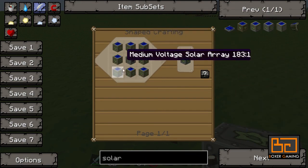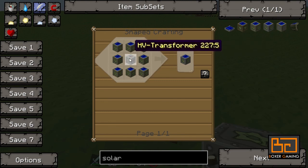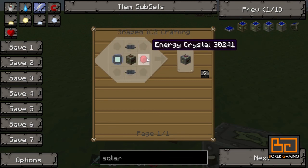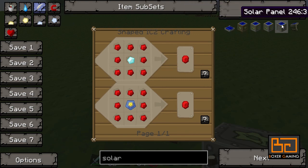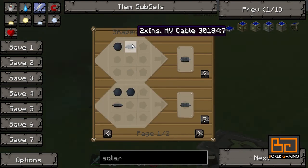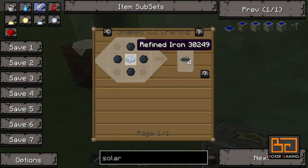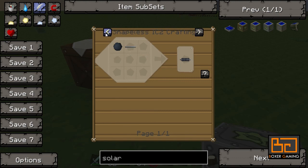This thing is almost as powerful as a nuclear reactor, and it's incredibly expensive to make. You need eight of the medium voltage arrays in a hollow square, and an HV transformer. There's an energy crystal — some redstone with a diamond in the middle — plus a circuit, and some four times insulated HV cable. The HV cable is made with refined iron and rubber: the first gives insulated HV cable, adding more rubber gets you two times insulated, and again makes it four times insulated.